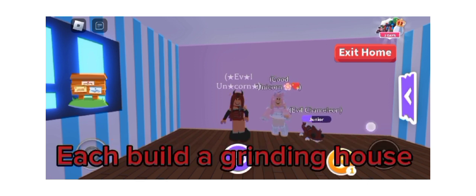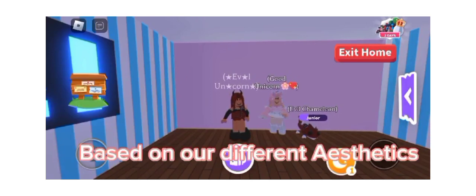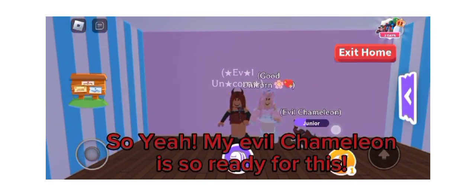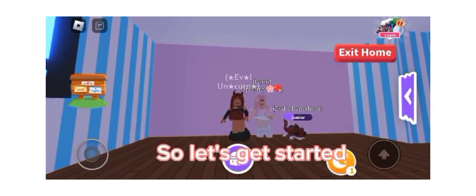Basically, we will each build a grinding house based on our different aesthetics. I am the evil unicorn. And I am the good unicorn. My evil chameleon is so ready for this. So let's get started.